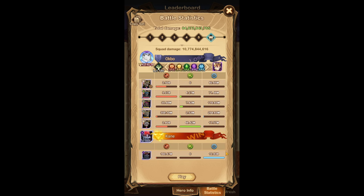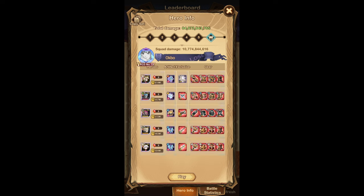Last but not least, this is the team that everyone uses — there's no innovation here. The only thing of note is that Rosa is following Gress and not Athalia, so you need to make sure you get Rosa to follow Gress.